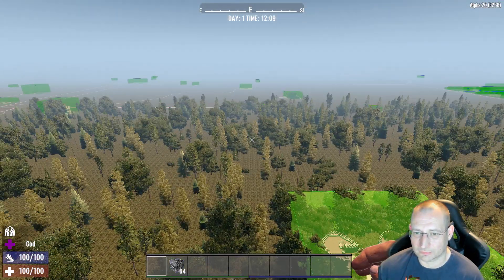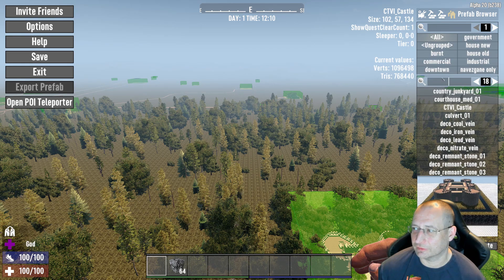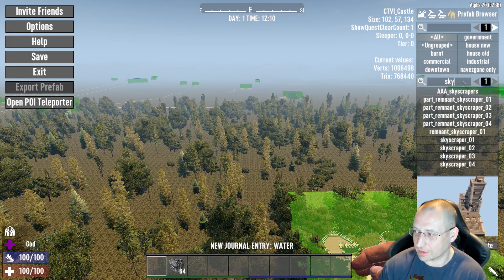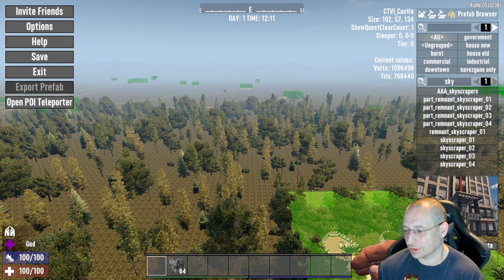You can rotate the POI if you like, but I think it looks fine as is. If you want to place any other additional POIs, you can search for them and use the various tools to narrow down the criteria. If you know the name — like 'skyscraper' — you can search and place additional skyscrapers or tier fives on the outskirts of towns or as wilderness POIs. That's a simple demonstration of how to place your prefab.